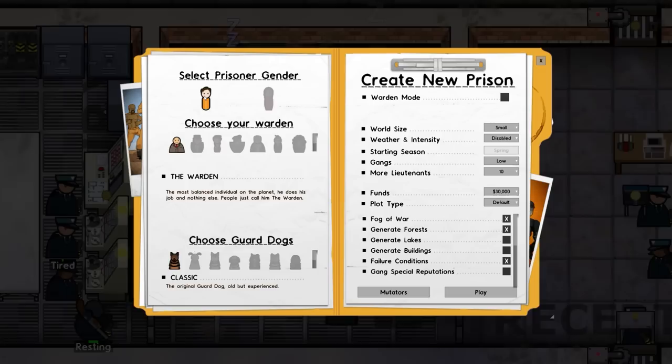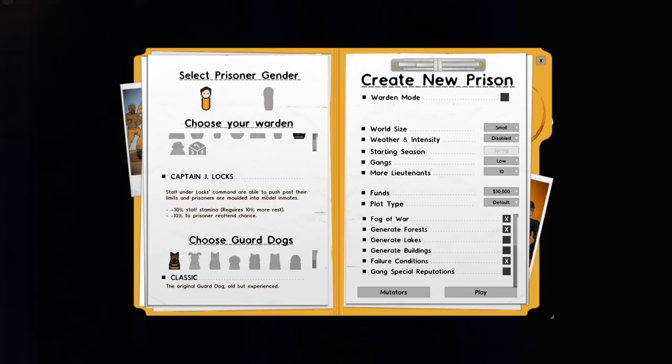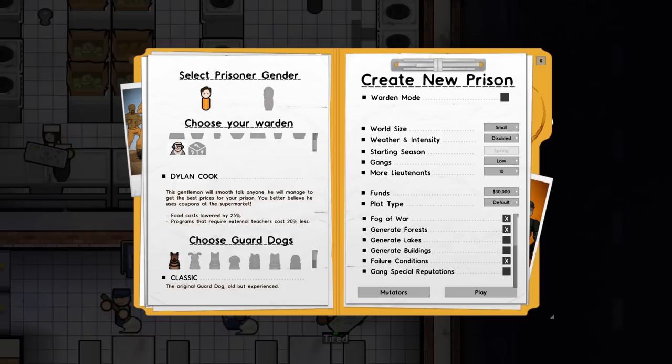We need to go through and select all of our options. We're going to go with male prisoner set. In terms of our wardens, it would be rude not to pick one of the new wardens, so we have Captain J. Lox - staff under Lox's command are able to push past their limits, and prisoners are moulded into model inmates.